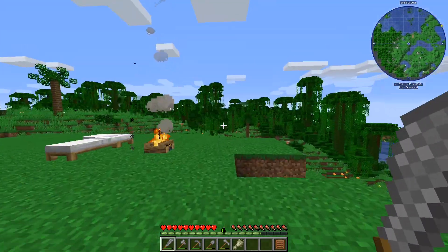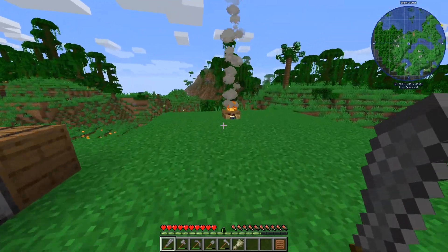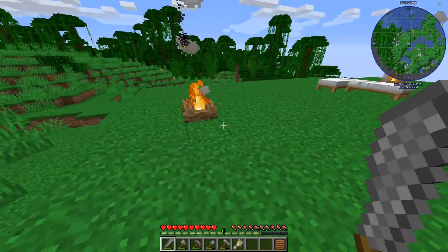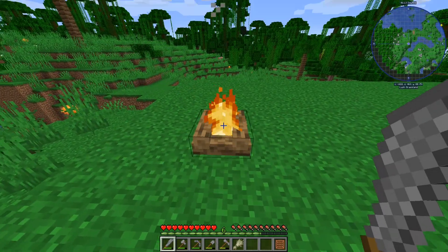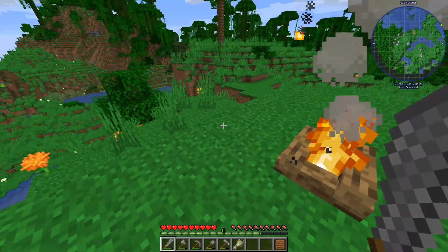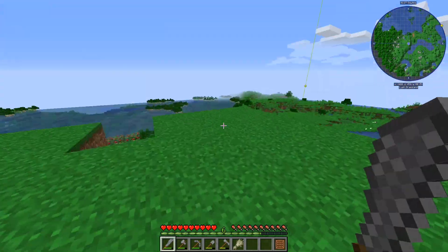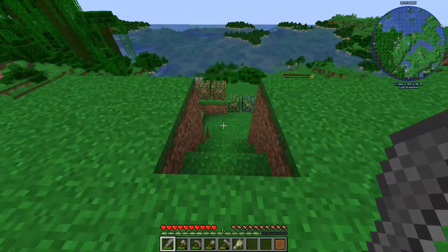Some important things to know: campfires - wherever you put a campfire, 48 blocks in each direction no mobs will spawn. So they're very good; you don't necessarily have to light up everywhere. If we were to put a campfire 96 blocks that way, we'd have an area all covered - that 48 and that 48. So these are way too close, but it lights up the area. Campfires are very important.